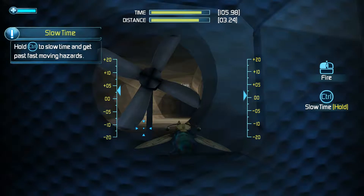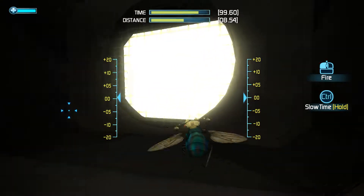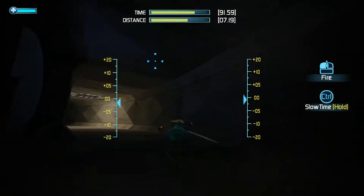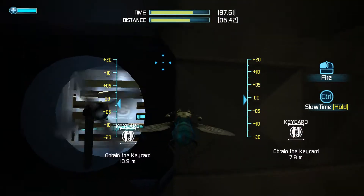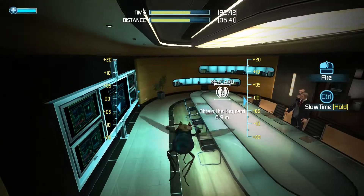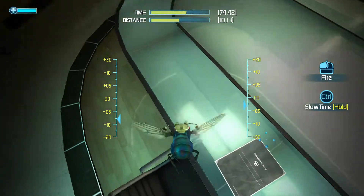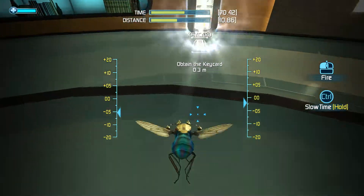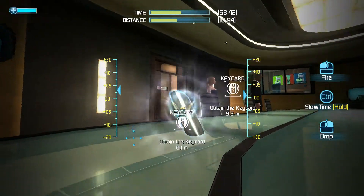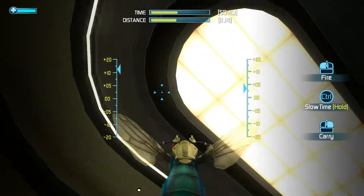Mooch can slow time to get past fast-moving hazards. To my friends around the world, turning points in history are few and far between. This is a day of triumph — a day that will change the world forever. Tonight, all around the world, everything changes with the launch of Saber Sense in just minutes. Once you've got that keycard, you're gonna have to find another way out. You won't get through those fans carrying that payload.